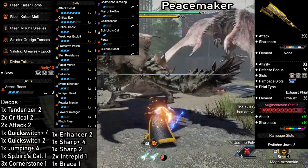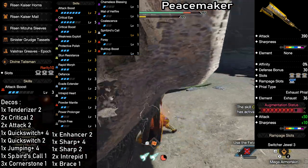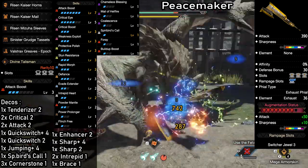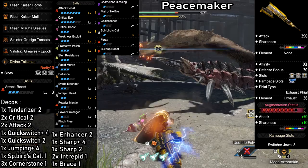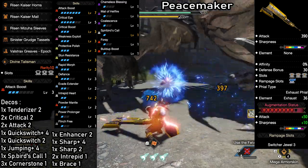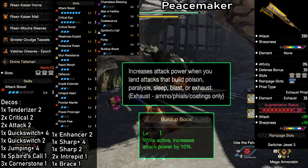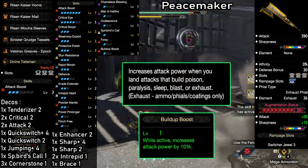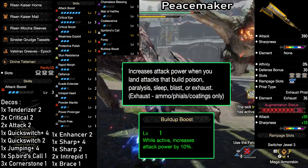We have max Attack Boost and Melee Fell Fire level 1 for a big increase to raw attack. Since we can't use any elemental skills, we crank up the affinity as high as possible with skills like Weakness Exploit and Critical Eye. Along with that, we of course have Critical Boost to get the most out of our critical hits. And since we're using status weapons, we're going to be using Build Up Boost, which even at level 1 has great value — it will increase our attack by 10% on any hit that applies status damage.